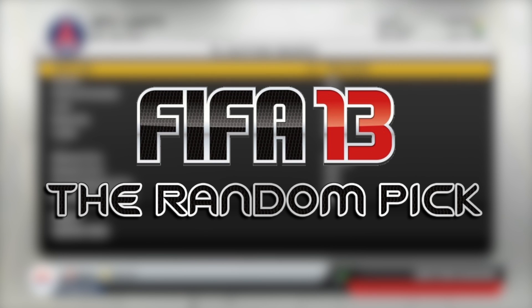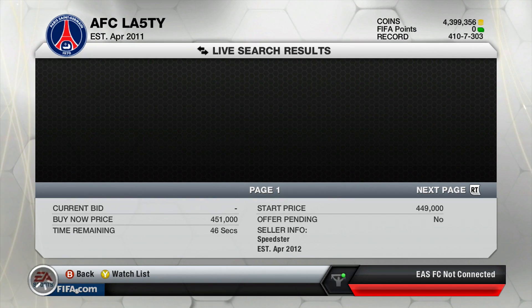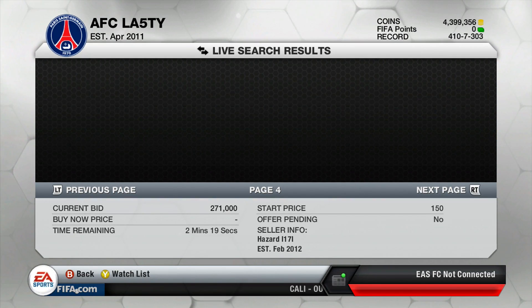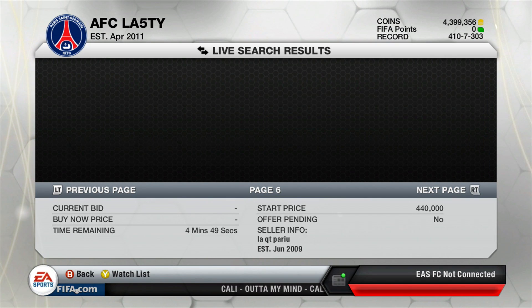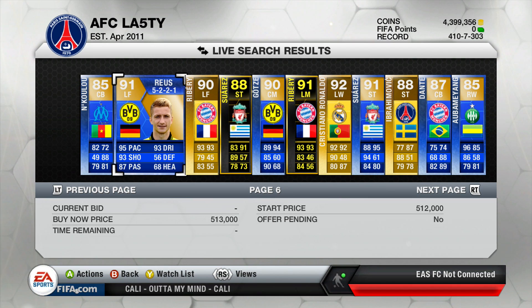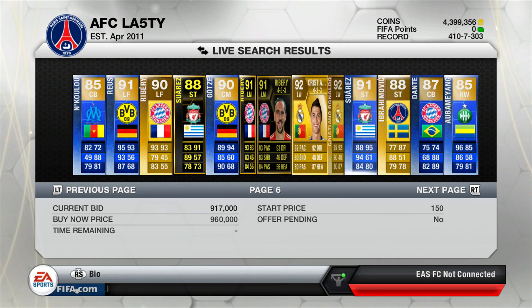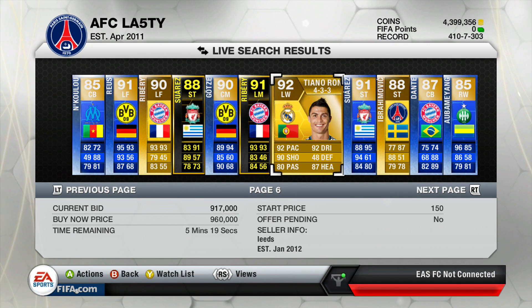Today we're going with some search parameters — gold players this week with a minimum of 250,000 coins. As you can see there's a lot of blue, orange, and inform stuff, and we get to page number six. Working through, I see a 91 Royce, a 91 Ribery, a 92 Ronaldo — and that's obviously who we need to pick, being the highest rated player on the page. Not a bad one to start us off.